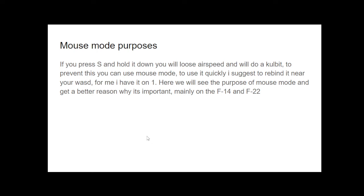Next we're going to talk about how to outrate enemies, but first we need to talk about mouse mode. Mouse mode is where you use your mouse to control your aircraft. Unlike War Thunder mouse mode which uses fly-by-wire, this game uses manual flap control mouse mode — moving your mouse right rolls right, and moving it up pitches up. If you press and hold S, you will lose airspeed and do a cobra. To prevent this, use mouse mode. I suggest you rebind it near your WASD keys — I have it on number 1, above the Q key.